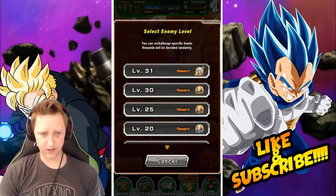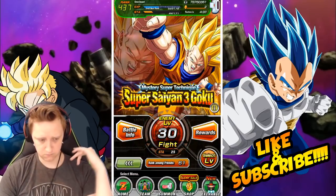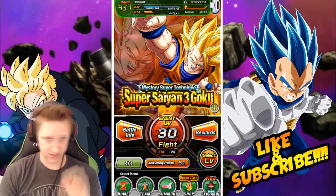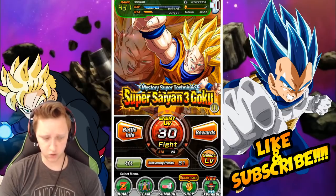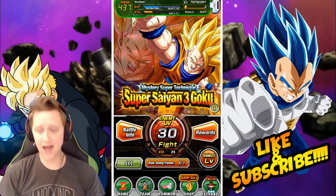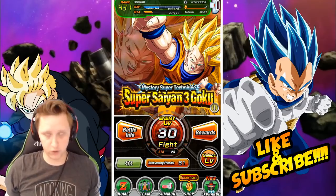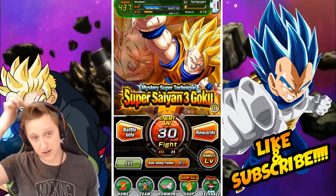Then for the final level, you do level 30 which gives you the rainbow medals. You have to do this one 3 times for a total of 75 stamina, since it's 25 stamina each run, and it gives you 4 medals each for a total of 12 rainbow medals. After that you have a fully Rainbow Starred, easy Super Saiyan 3 STR Goku.